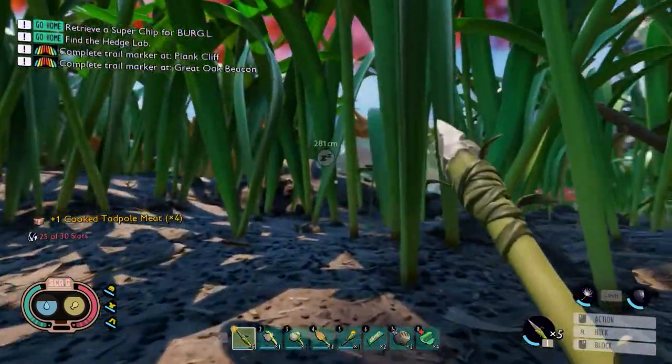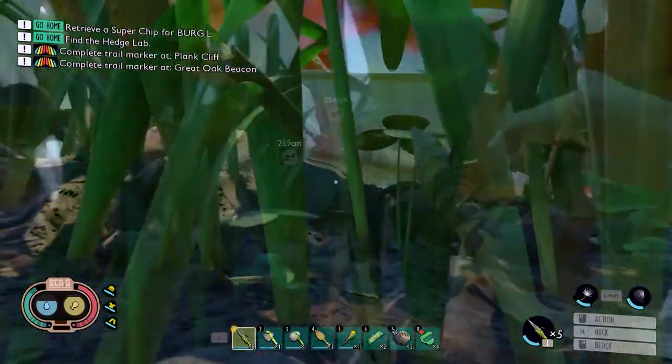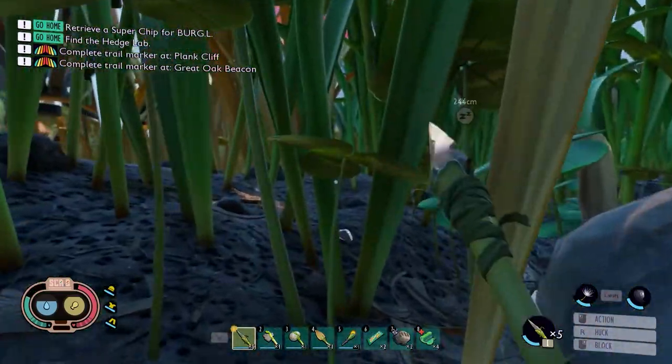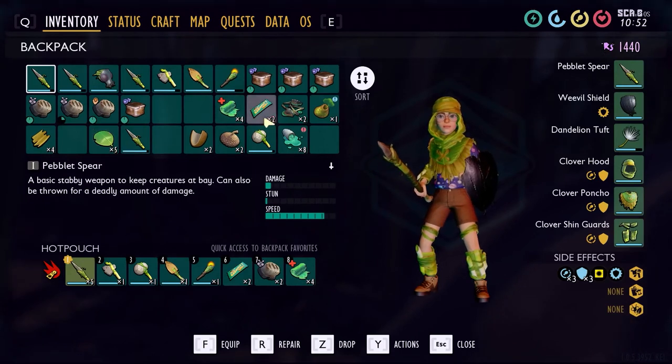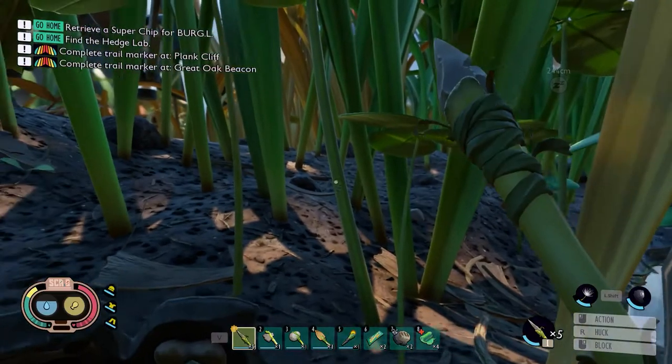We have unlocked cooked tadpole meat — a cooked slab of tadpole meat bursting with savory juices, quite a snack. And the grub roast: roasted and delicious meat of a grub, slows and restores a large amount of hunger. Now let's head back to our base — or where our base is going to be. I've got clovers but I need sprigs and plant fiber.